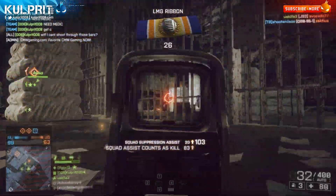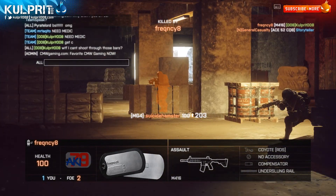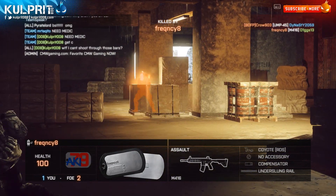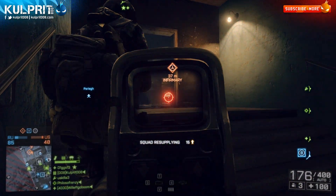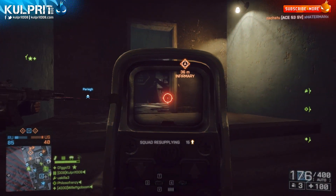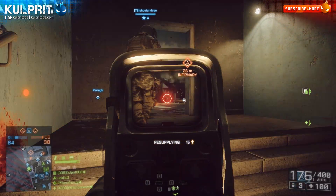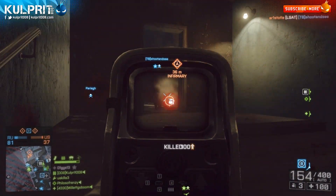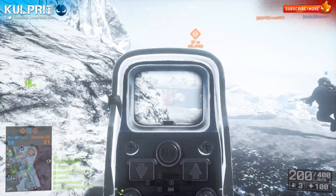For the accessory, the laser-light combo is a great pick. It lets you blind people when holding a position, which is really useful, and the laser helps with hipfire when needed. The magnifier is also an option since this weapon can take down snipers, though I personally don't tend to like it — it feels like it obscures some of my vision even when the weapon is down, and makes me a little uncomfortable.